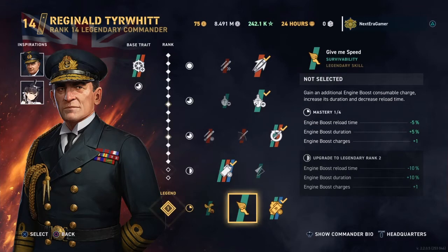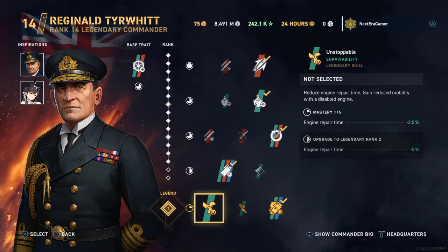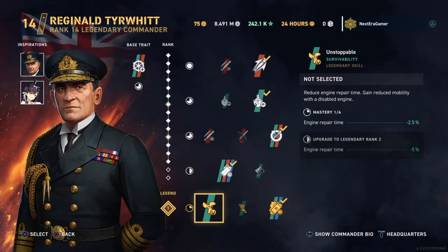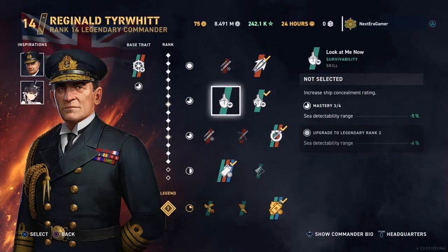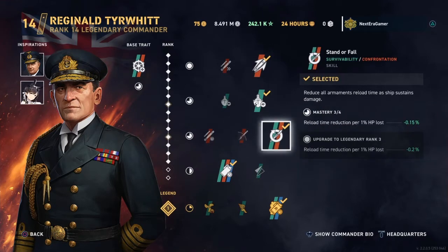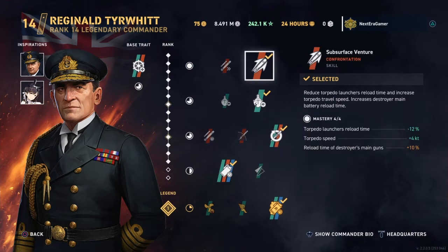This boat in particular doesn't have an engine boost, so that skill is useless. Engine repair is useful, but I feel smoke is a little bit more useful because I can always pop smoke. If my engine gets knocked out, just pop smoke — and I'll have sonar going, so if I get rushed I could still dodge torpedoes. Anyway, this gives you an idea: this is a hybrid ship, so you have to consider how you're going to leverage your boat. I'll lean towards torpedoes, but still have it be a significant gunboat if needed.